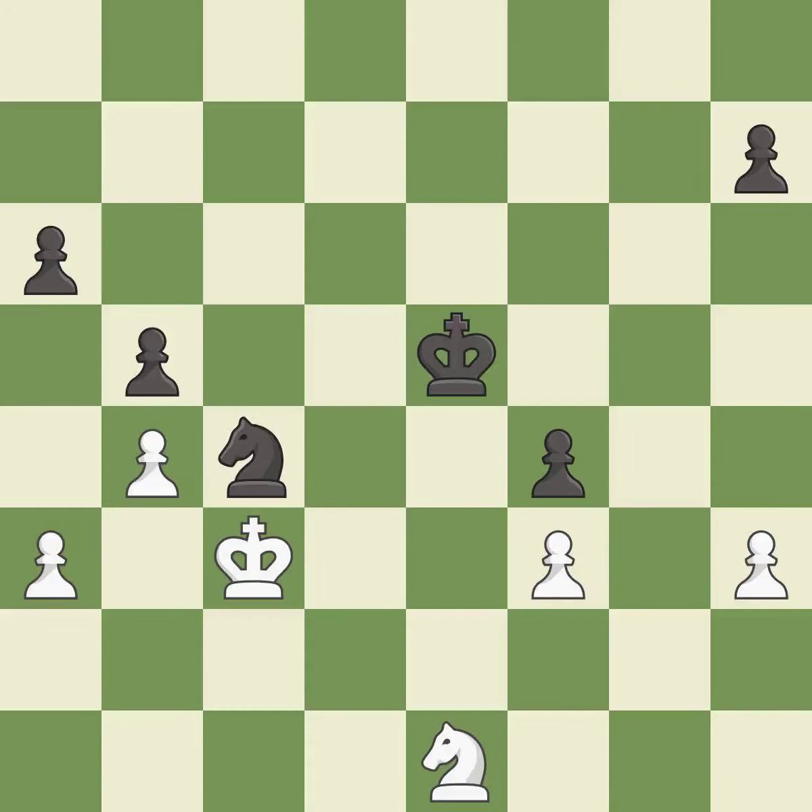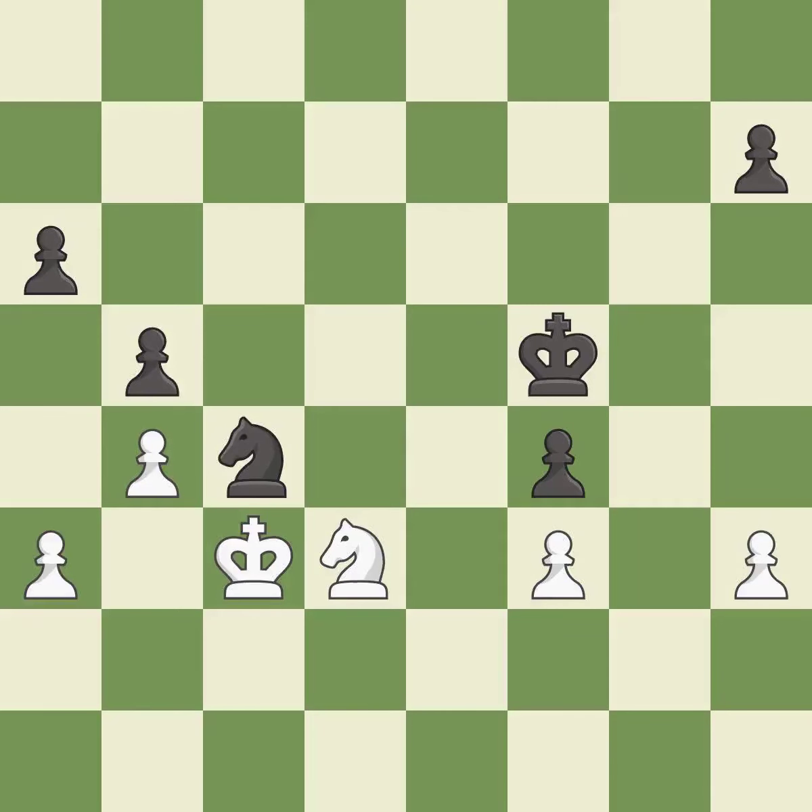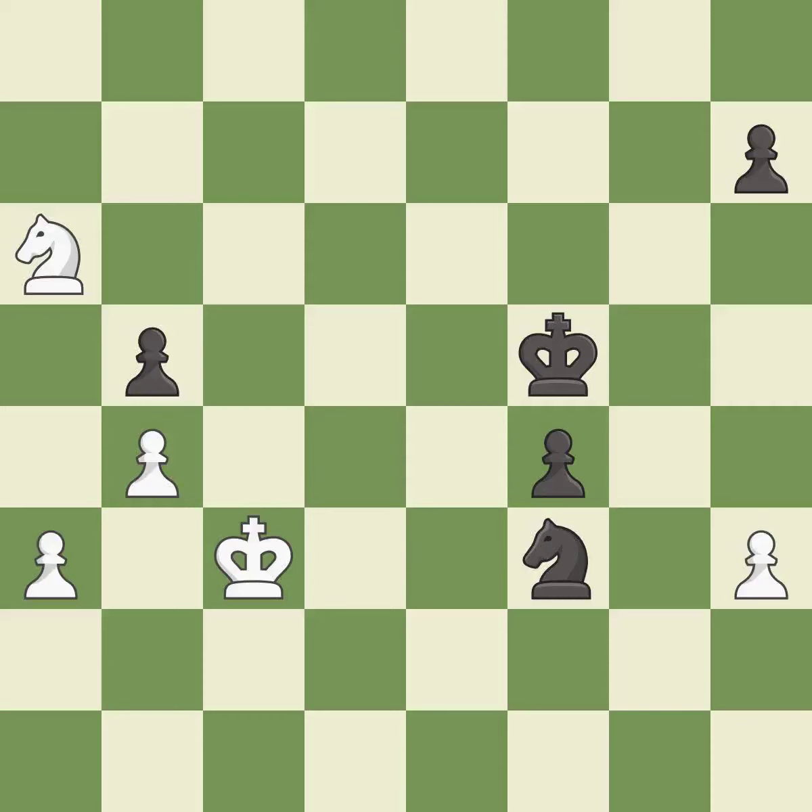This overlooks an opportunity to capture a free pawn — it is a miss. Very precise — it is best. This evades the check from the knight — it is best. The knight now occupies an outpost, a secure square in the opponent's territory — it is good. This threatens to create a passed pawn — it is an inaccuracy. After all captures, this is an equal trade. This is the only good move — it is a great move. The pawn is now passed because it can no longer be challenged by opposing pawns as it tries to promote.